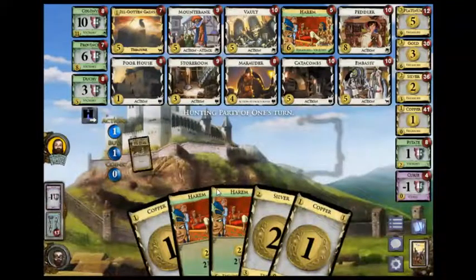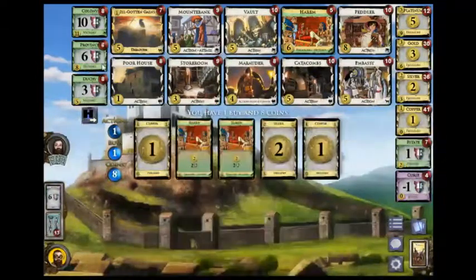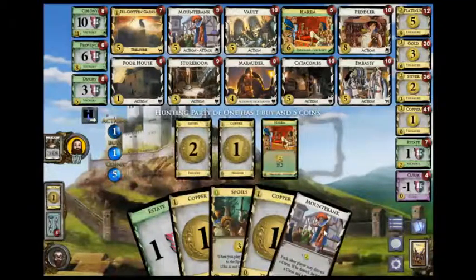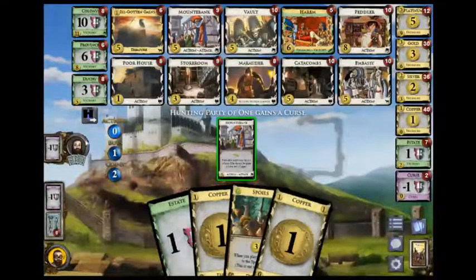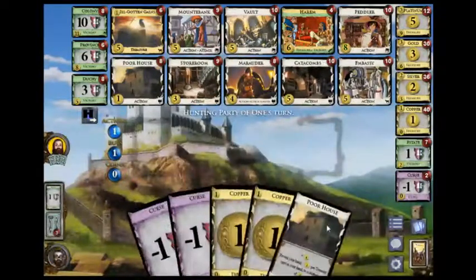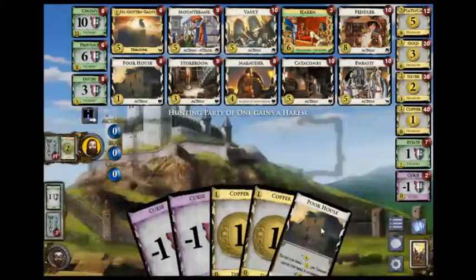I get an 8-card hand here. My opponent gets an estate — I think it's a bit early for estates. He goes for another IGG; he's got a 1-curse lead. I'm pretty lucky to have never been blocked. So we're even on curses and I have a 2-harem lead.